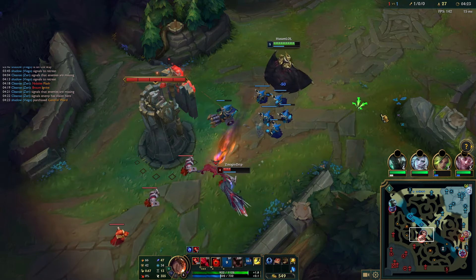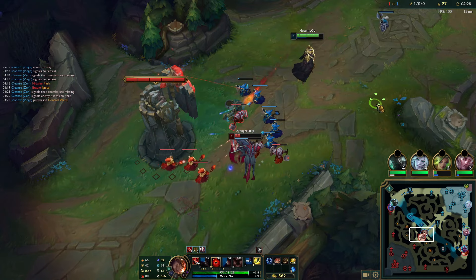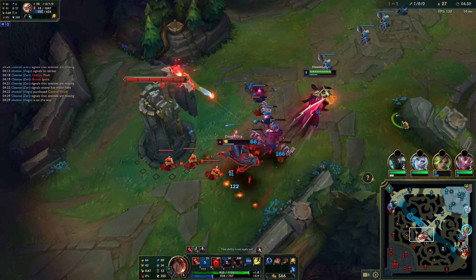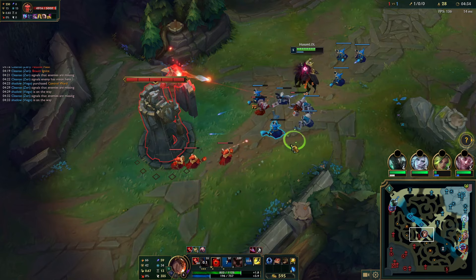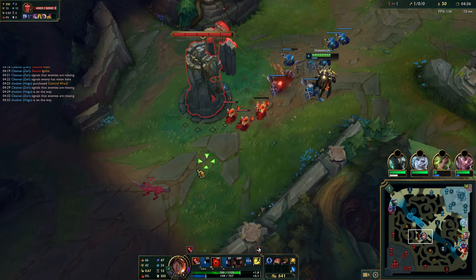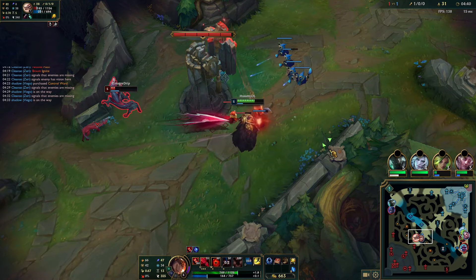Now I stacked up a big wave on the tower — just poke her with Qs and autos when she walks up. I probably could have killed her here with some kind of combo or flash, but I didn't want to risk it. I'm just gonna take the safe advantage, which is forcing her back, crashing the wave into the tower — she's bleeding gold and XP.